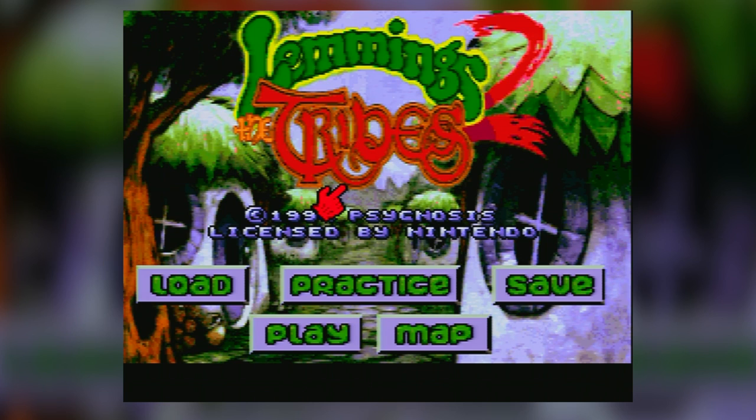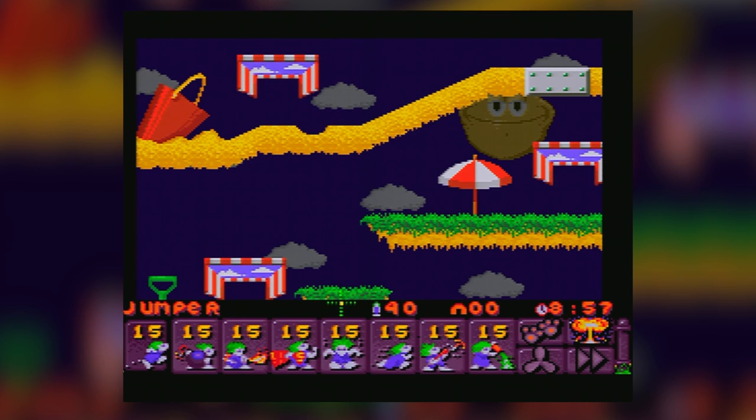Lemmings 2 is the sequel to the original Lemmings — you can tell this because it has the same title with a number 2 on the end. It came out at a time when sequels didn't need a ridiculous colon subtitle after the title. I'm looking at you, practically every sequel of the last five years. Anyway, I digress.